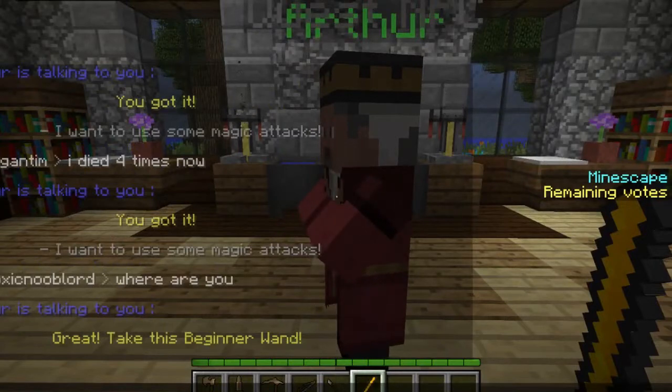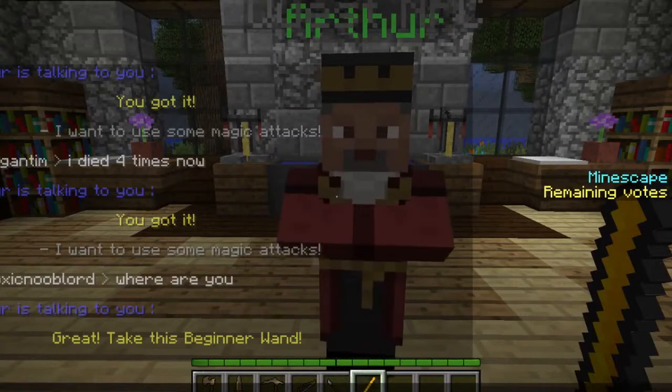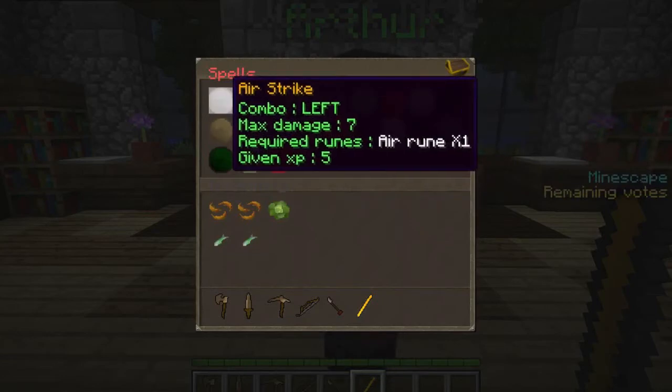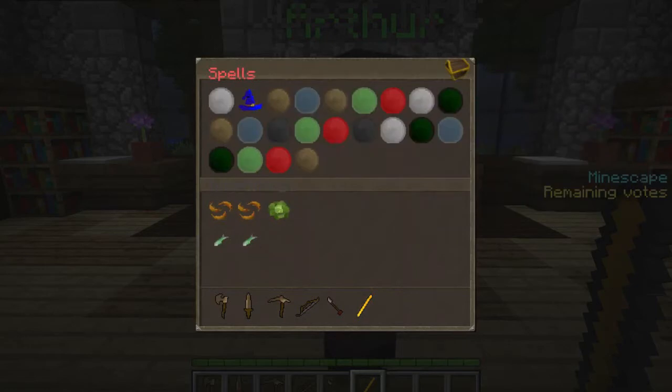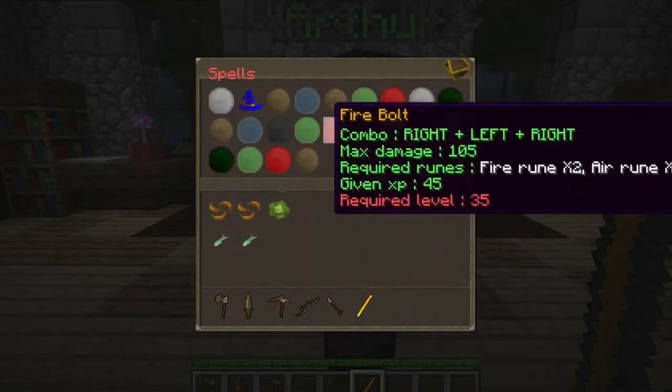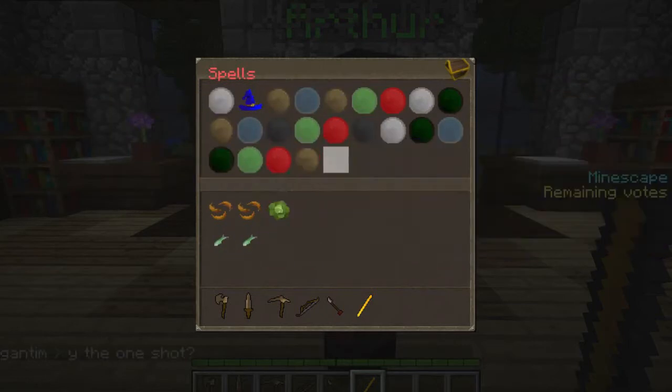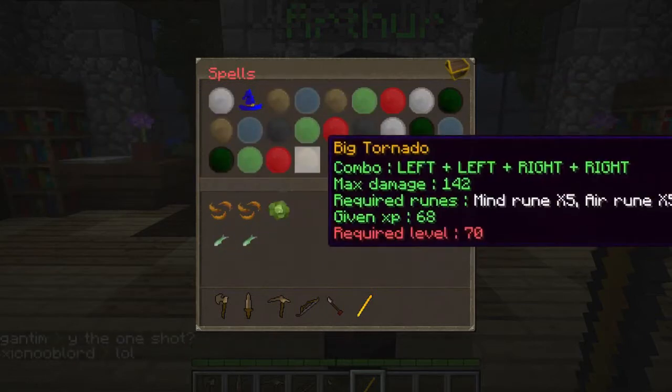Normally you have staffs — an air staff has the air attribute on it, so spells that use air runes, like air strike, the air staff gives unlimited air runes. Same as the fire staff, so you can have unlimited fire runes when casting spells. But wands don't have that. However, they are one-handed, so you can have a shield as well — and in the offhand you can have an orb.